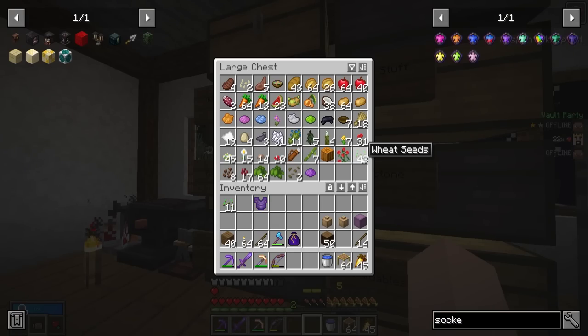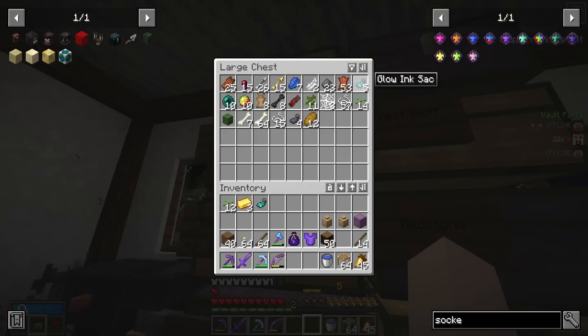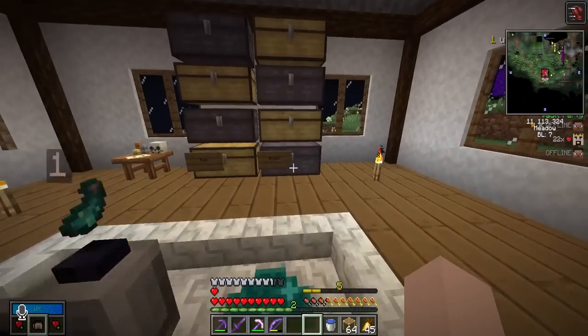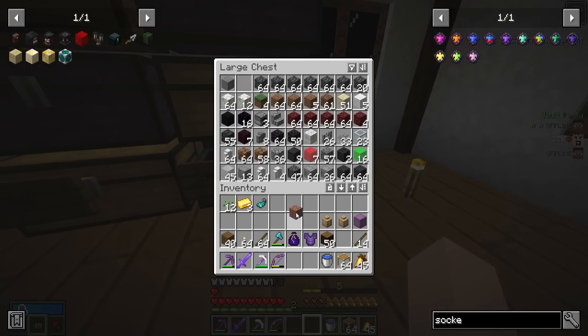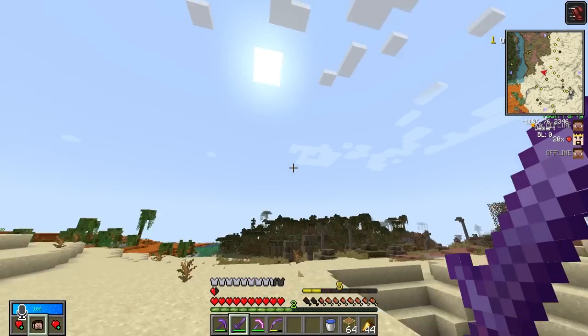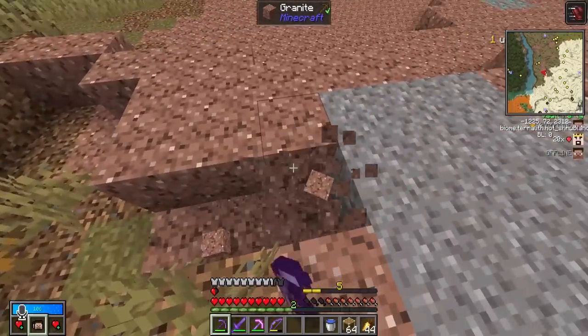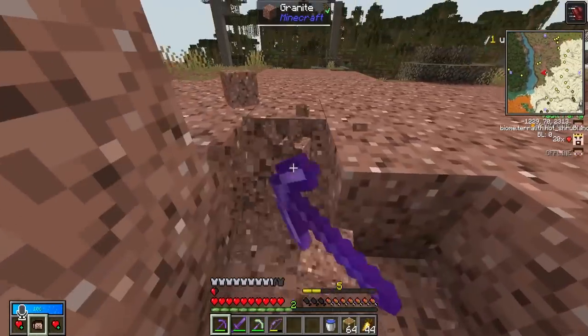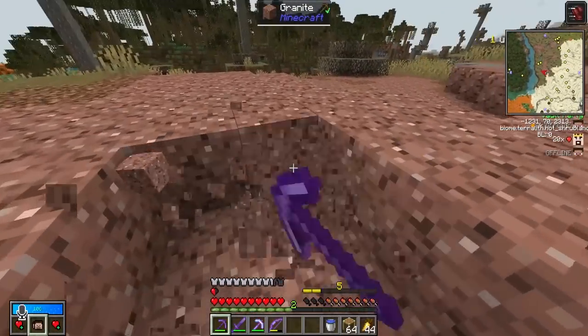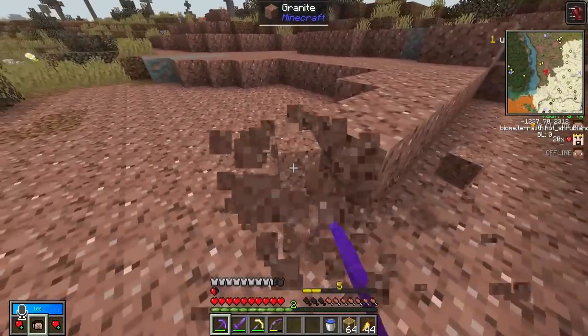We already got plenty of seeds, three gold is easy, I still have some glow ink left over from caving. 13 granite — we have one granite. To the desert! And that's why we come to the desert — tons of granite. Granite only spawns in hot biomes in the Vault Hunters mod pack. So if you're looking for granite, go to the hot biomes. If you're looking for diorite, go to the neutral biomes. If you're looking for andesite, go to the cold biomes.